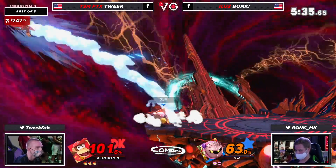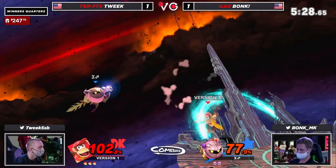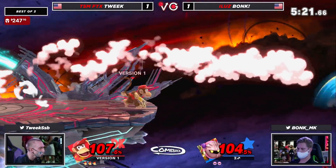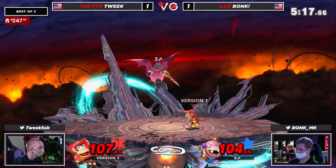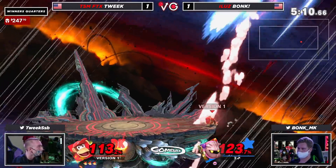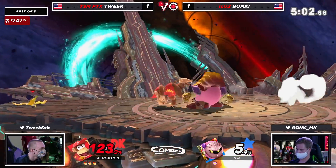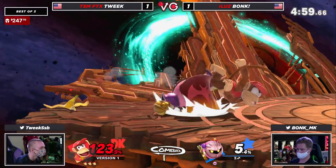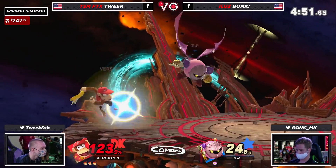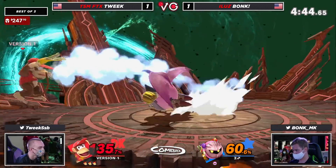63% on this second stock already, but could be losing their first stock right here if not careful. Great tornado by Bonk, but Tweak recovering low — and that's one of the benefits of Diddy Kong's recovery. He can really mix it up between the side-B and then the burst option of barrels or charging it off. It's so difficult to predict what he's going to do. Going to use that down special to get to the ledge. That toss just actually crossed through Bonk's model — Tweak very nearly had the stock, but Bonk has a second lease on life... or not. The down tilt converting right there for Tweak.